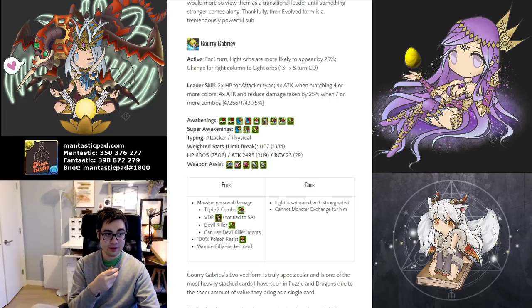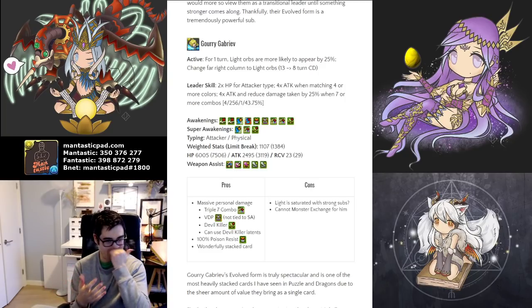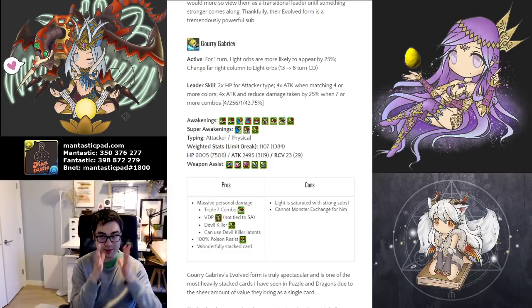Their active skill for one turn gives a 25% chance for more light orbs to appear — a sizable Skyfall buff — and you also generate a column of light orbs. So it's an orb changer and a very high chance of having a Skyfall. Not bad for an eight turn active skill, it's kind of in the mid-range for how fast an active skill charges up, but still reasonable.